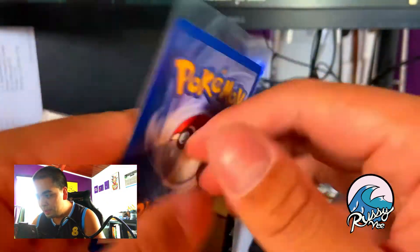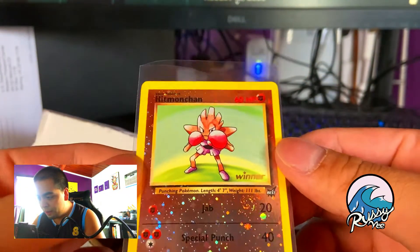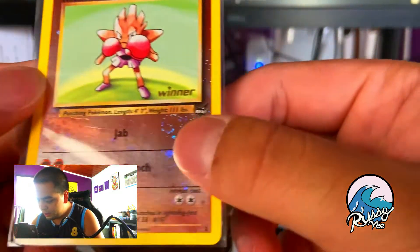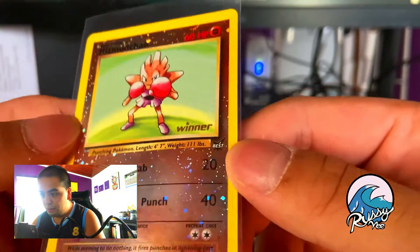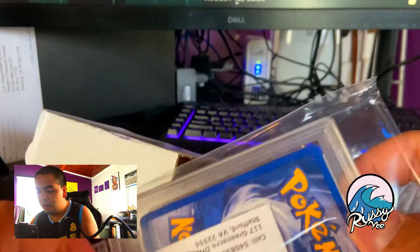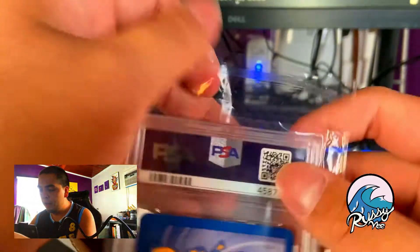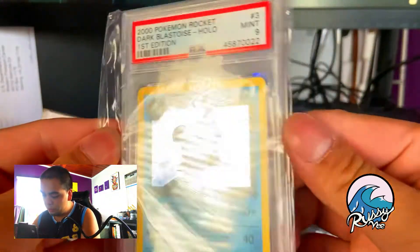It's a Hitmonchan from Evolutions — I believe 2002. Basic Winner Best — that's pretty dope man. I appreciate you, Richard Tarr — everybody check him out. Look at that swirl right there — you guys can see that? That's a reverse holo Hitmonchan. Awesome! I'll go ahead and take his card out of here and give him another shoutout.